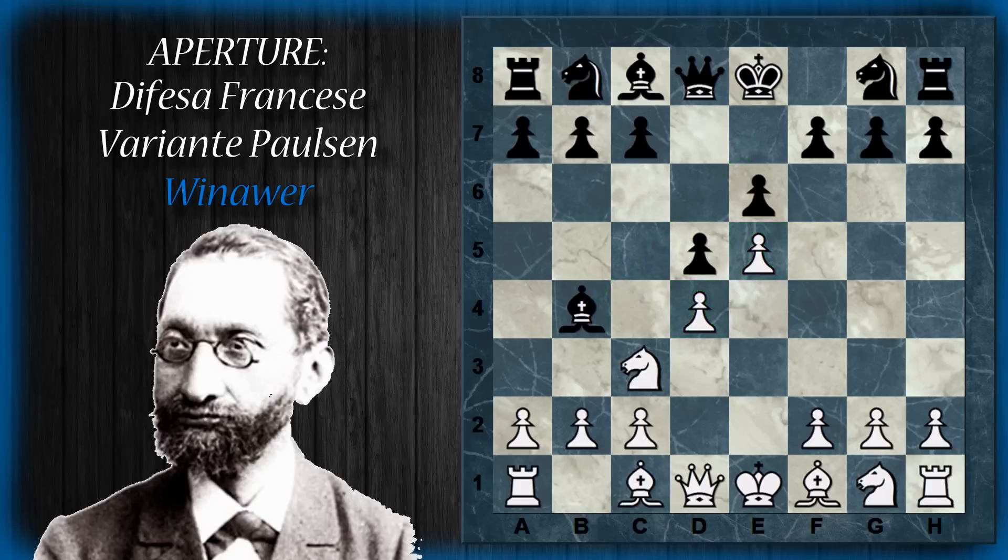Un altro problema che ha il nero in questa posizione è il pedone G7, che non è più difeso dall'alfiere Camposcuro, quindi potrebbe favorire il bianco con attacchi al momento giusto. La mossa più giocata è la tematica C5, presente anche nella variante di spinta vista nell'altro video. Questa mossa è ottima perché permette al cavallo di svilupparsi in C6 dopo dietro il pedone, e questo pedone attacca il punto debole della catena centrale del bianco.